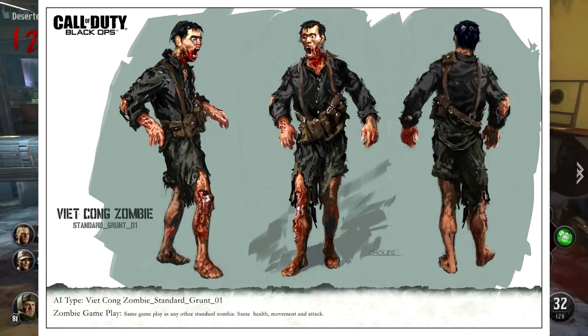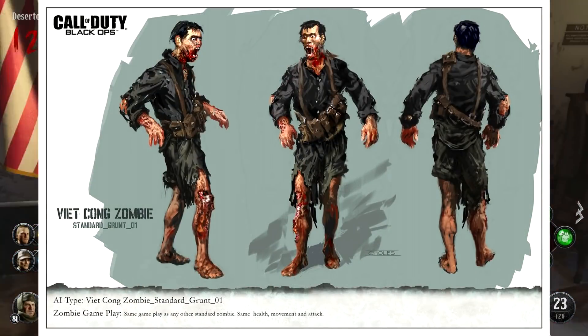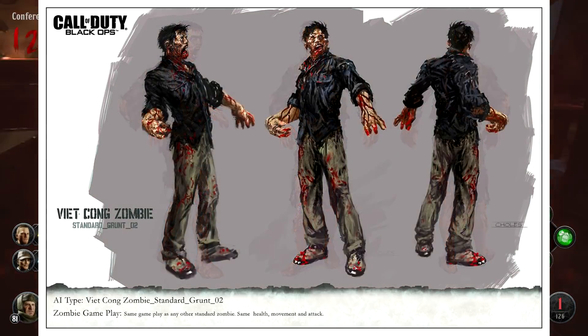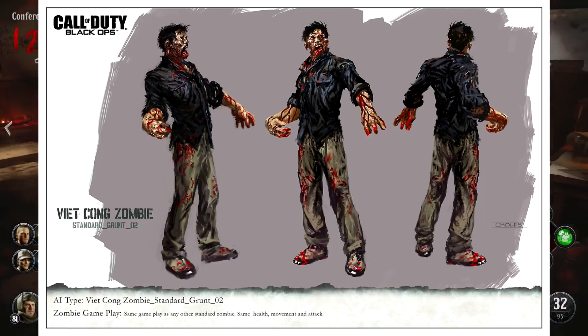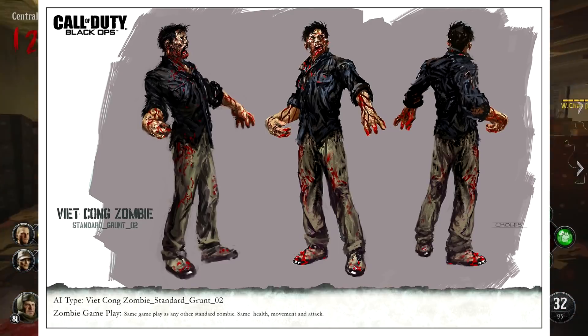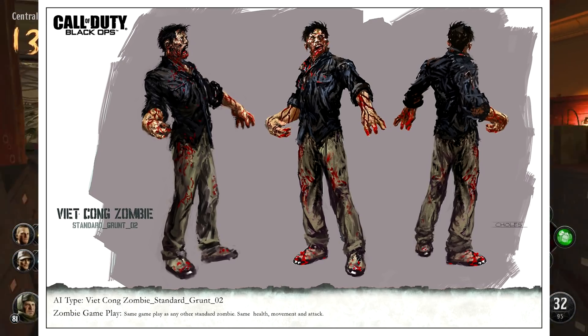Moving on, the next one is a standard type zombie — this is the Viet Cong zombie. It has the same health, movement, and attack as any regular undead. Here is also another version of the Viet Cong standard zombie. I guess they would fit the theming of the original Black Ops and the time period it took place in.